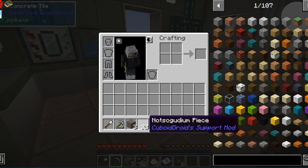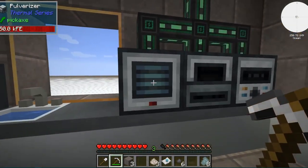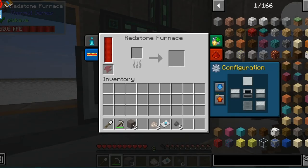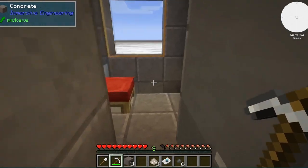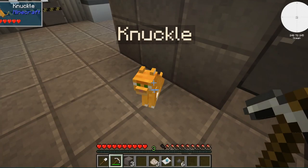Mining gives us 'not-so-goodium' pieces. Take these and put them together to get a not-so-goodium chunk. Take the chunk and put it in the pulverizer - it does its thing - then send it to the right. Pull it from there and smelt it in the redstone furnace and you get not-so-goodium ingots. We're gonna need a bunch of them to get started.